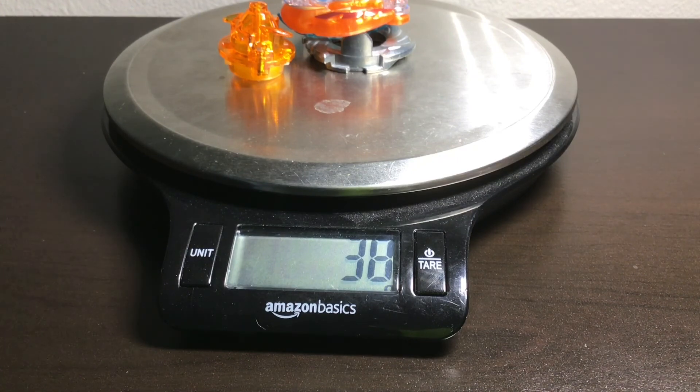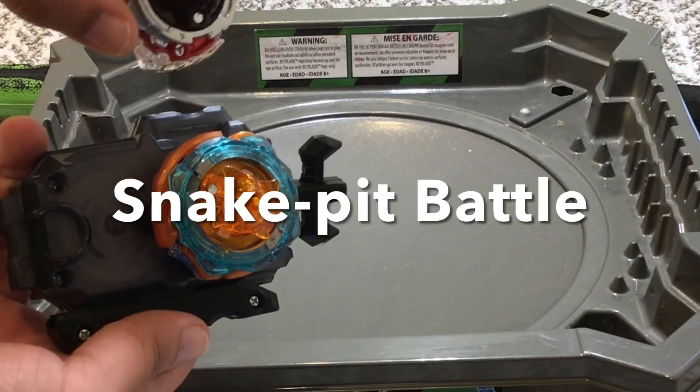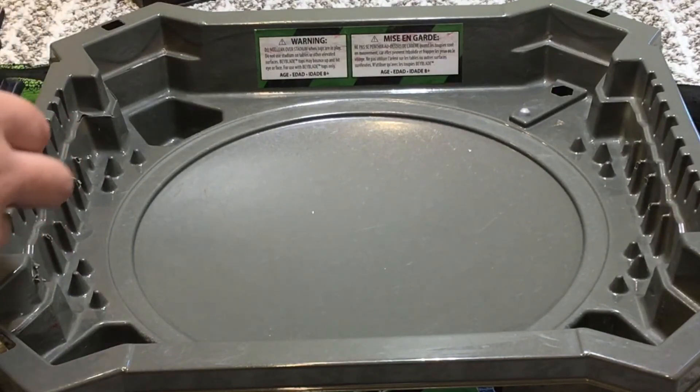Now for a test battle in the snake pit stadium. Ragnarok's opponent is going to be Legend Spriggan in right spin. Let's see if Rantaro can beat Shu.